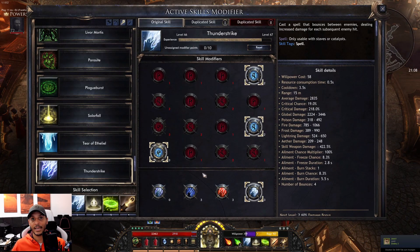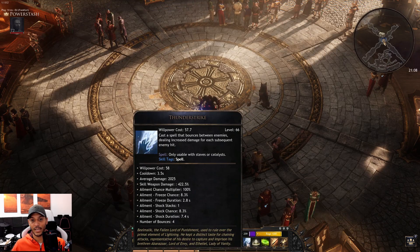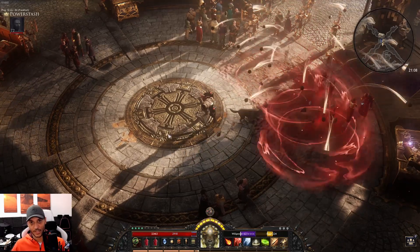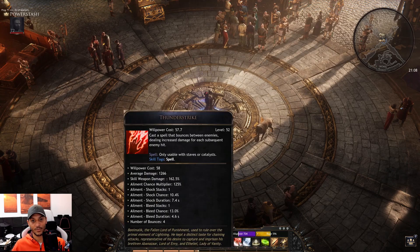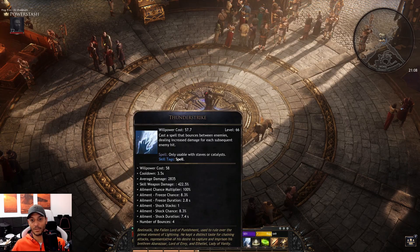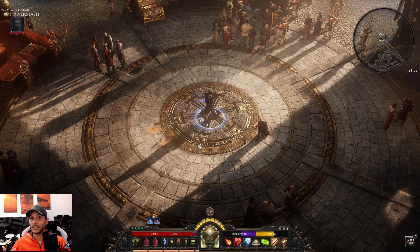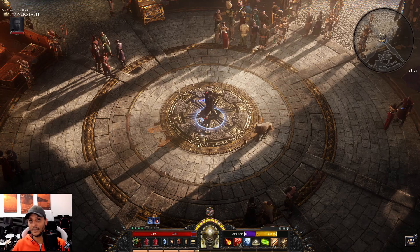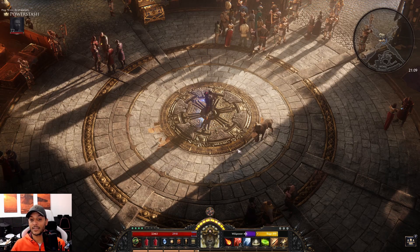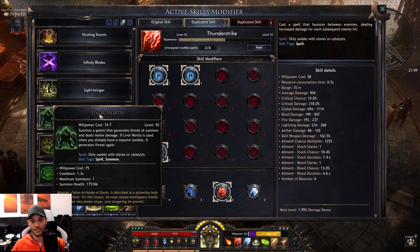The same applies to Thunderstrike. With its 20-second buff duration, duplicating it works really well — press one (Rend 20%) then the other (Frost 20%) and you have two damage buffs running simultaneously. It's up to you which skills you prefer and what matches your playstyle.